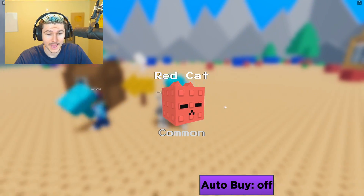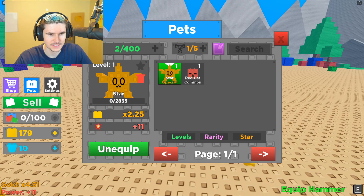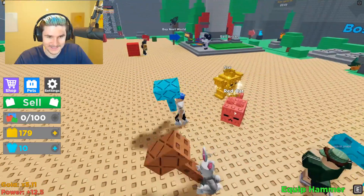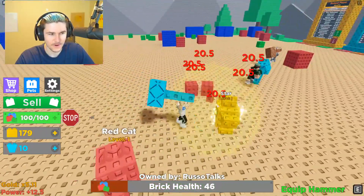We got a red cat. So this is our first pet in the game - a red cat. Wait, we have a star pet too because of the VIP game pass. So let's equip this guy and the red cat. I like it. All right, we got two pets equipped. The star looks amazing and the red cat. Look how fast I am now - that's insane.